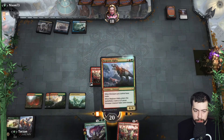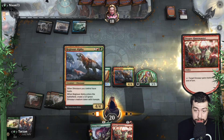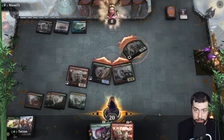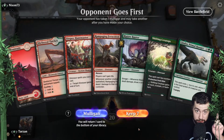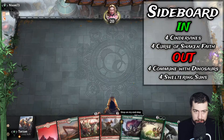We do get Regisaur, and we can give it haste — that's a fair bit of damage right there. Hopefully they don't have... there we go. All right, here we go. I think that could definitely be a keeper.